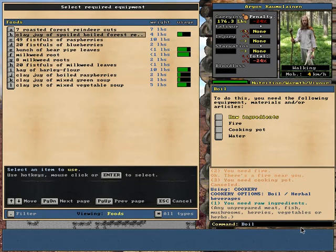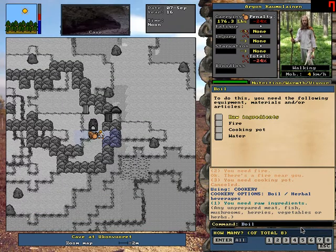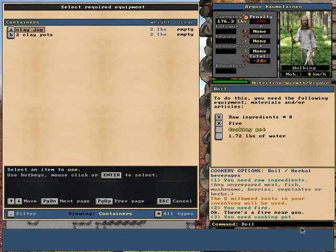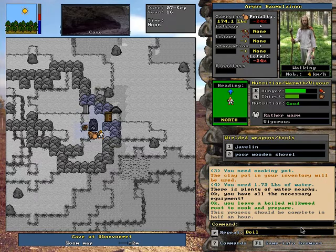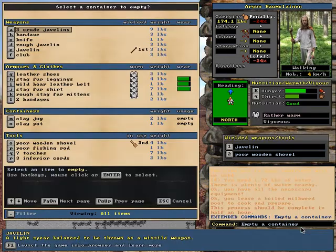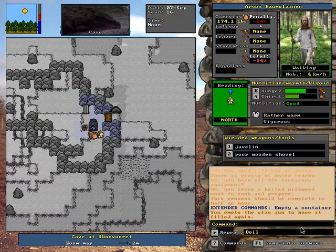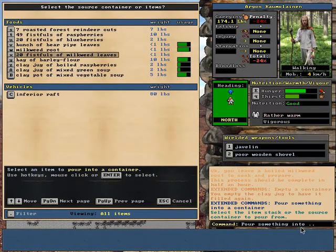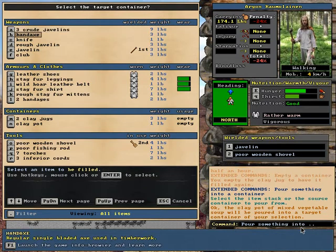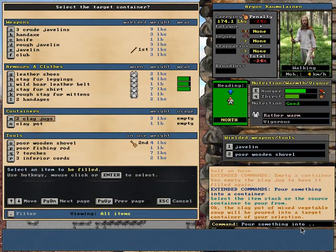My boiled meat has gone bad. Well, shoot. Oh well. I'll use the pot - we'll just dump that. On the plus side, I now have a pot that I can fill - or a jug. So we'll put the vegetable soup in the jug.